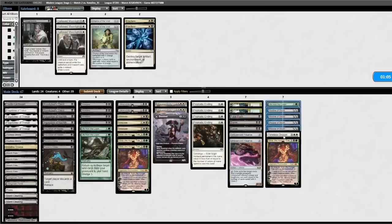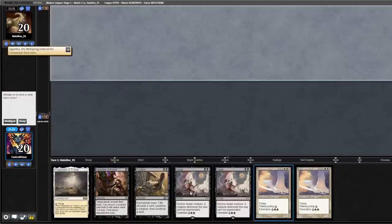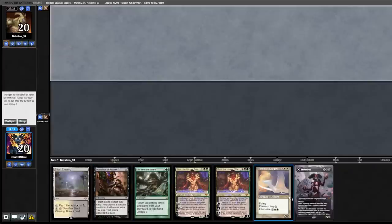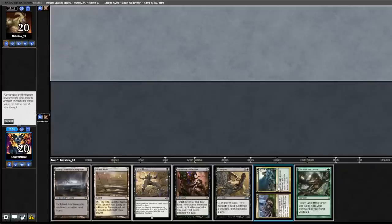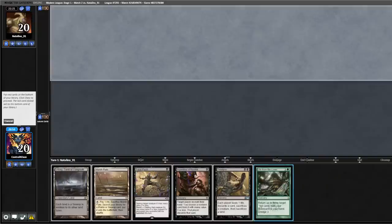On the draw we're going to bring in D7 and cut D7. Unfortunately we don't have a Black source — can't keep this hand, can't keep this one either. We'll keep this five, sending back Crime and Punishment and Life from the Loam.